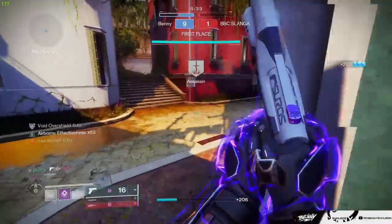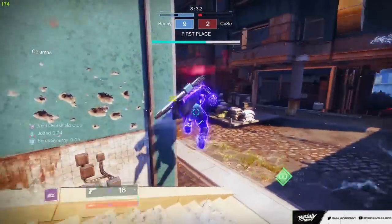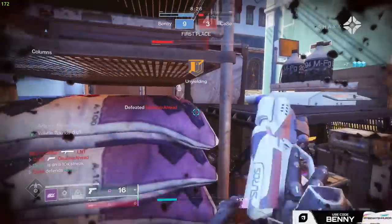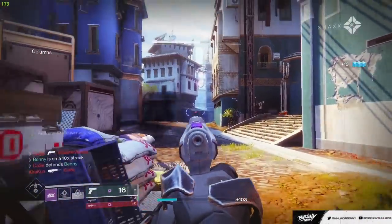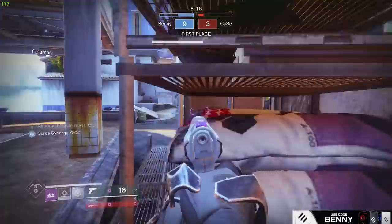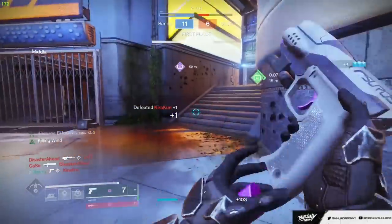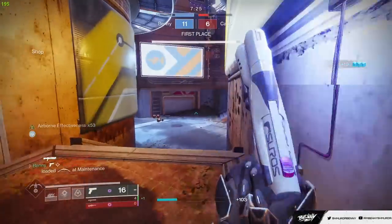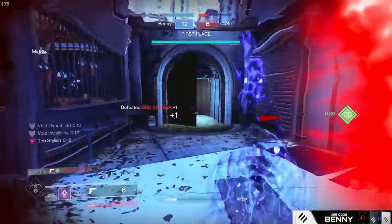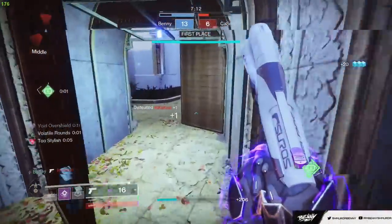But why am I not getting the invis? Like, did I not stop shooting early enough? I feel like I did that time. You know what, I'm alive, that's what matters. I'm also stuck in spawn with no range. I guess you have to be right when you come out of invis to get the volatile buff — I only ran out for like a second there and I didn't have it. This is really good though.